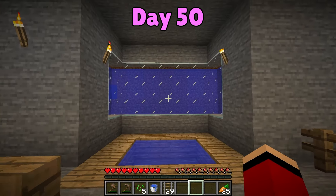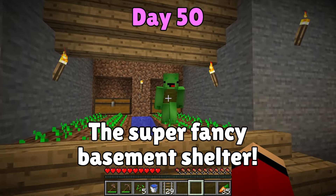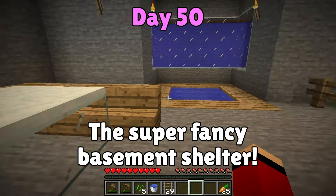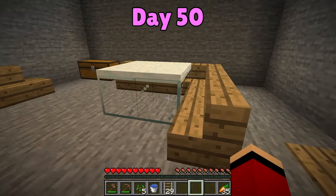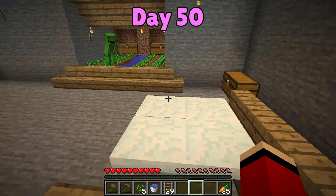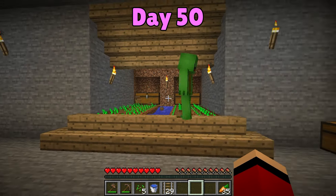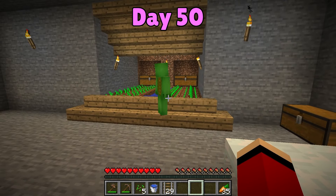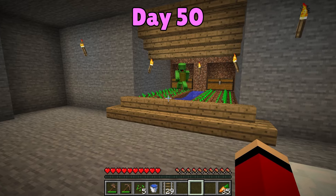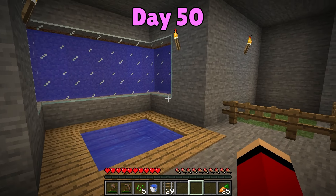Now our basement is really fancy. We have a pool and an aquarium, even though we don't have any fish. The farm's improved too - we added stalks of sugar cane. Then over here, we built a ranch, but we haven't added any animals yet. Here's where you can sit back and relax. I feel like it's finally coming together. That was exhausting. Let's rest for a bit. Day 50. The basement shelter is finally finished. We've got a pool, a ranch, a farm, a sofa, and a desk.